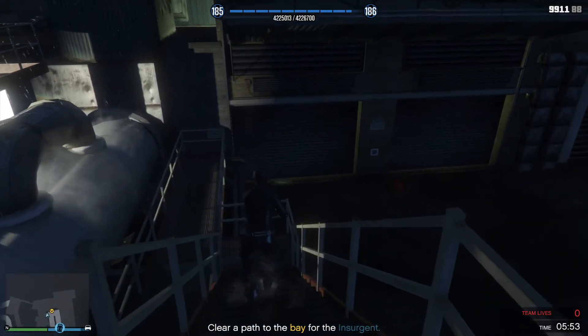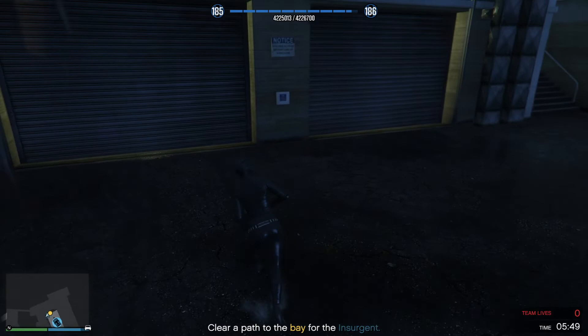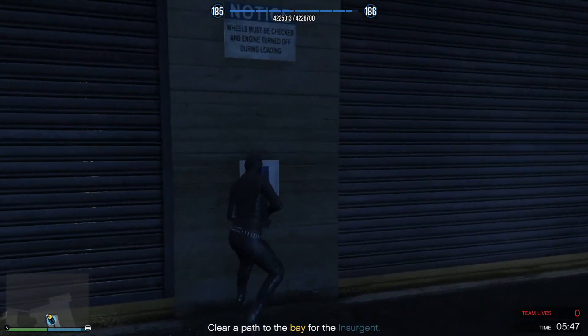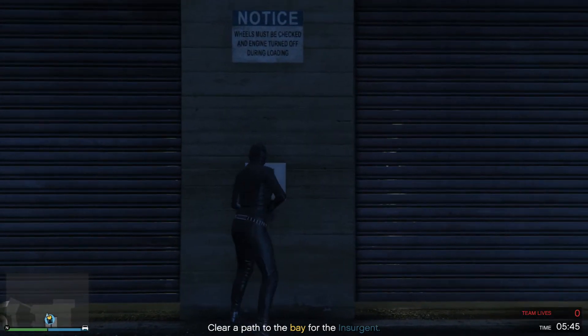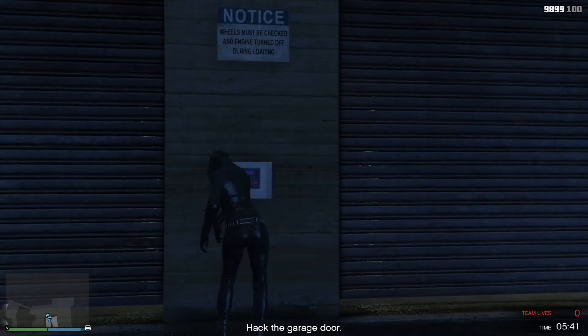Visualize your goal, let's do this. Concentration is key, people. Take an amphetamine if you have one. You'll need to hack the security panel to get the insurgent into the bay. Go to work on it.